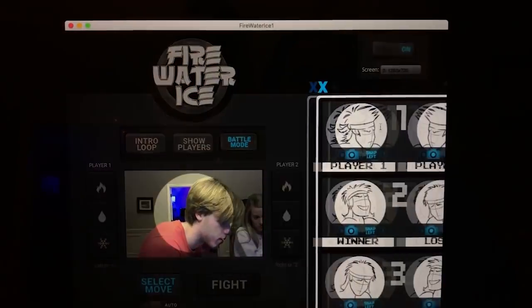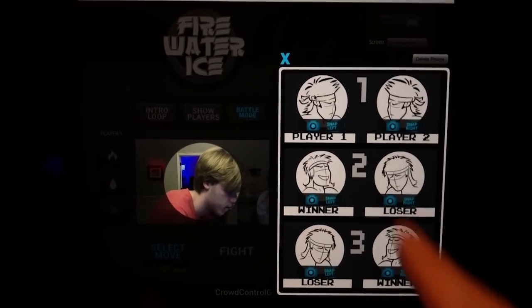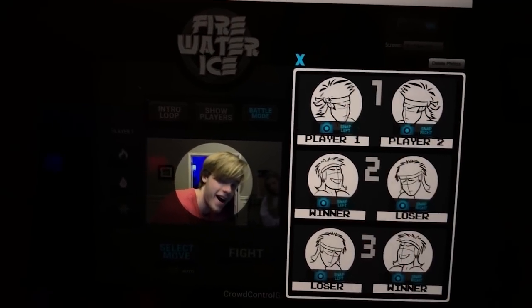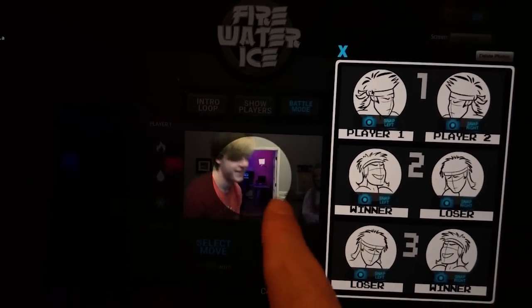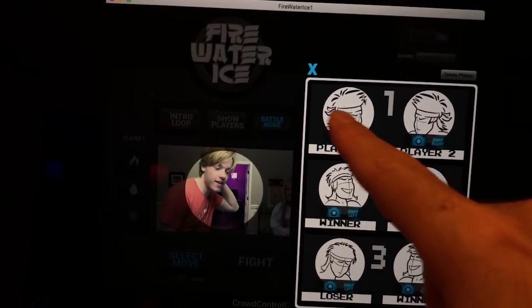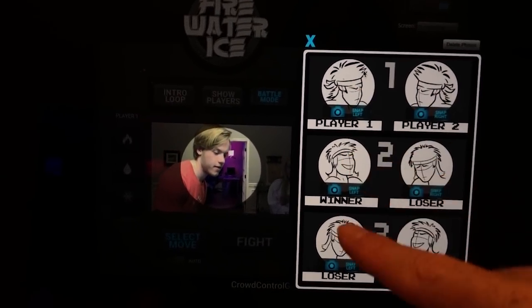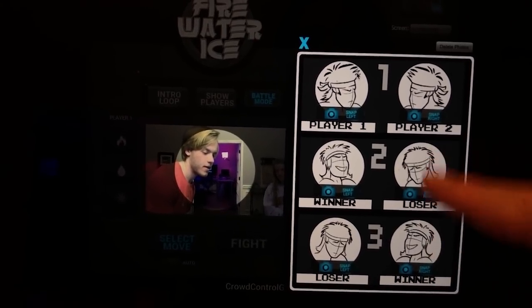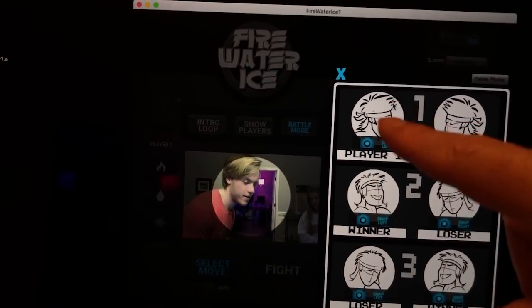Below that is 'Edit Photos.' Click that button and a new window pops out with templates showing how you want the face to look. Your webcam shows up there too, so you can see what you're about to photograph. The slots are: players versus, Player One win, Player One lose, Player Two win, Player Two lose, and players who win.